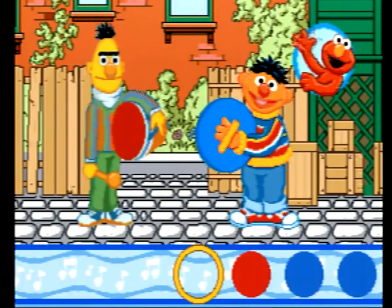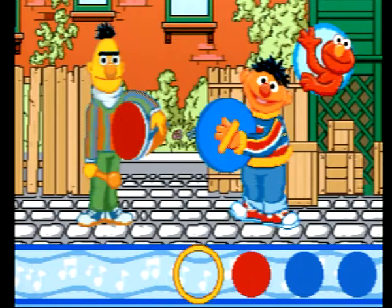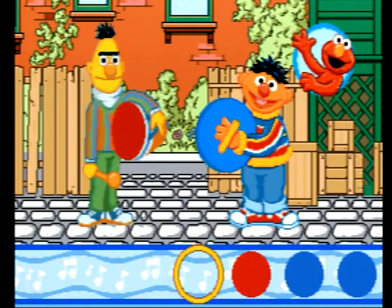Make music with Bert and Ernie. Watch the yellow circle. When you see red in the circle, press the red button. When you see blue in the circle, press the blue button.